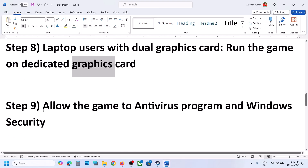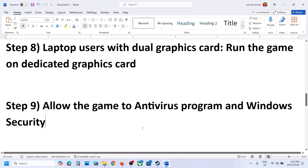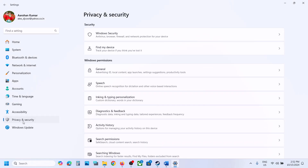The next step is to allow the game exe file through your antivirus program. If you have a third-party antivirus like Avast, Norton, Bitdefender, or McAfee, allow the game exe file. If you're using Windows Security, open Windows Settings, go to Privacy and Security (Windows 11) or Update and Security (Windows 10), then click on Windows Security.